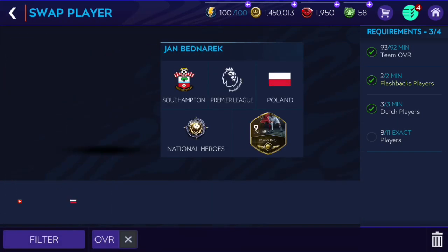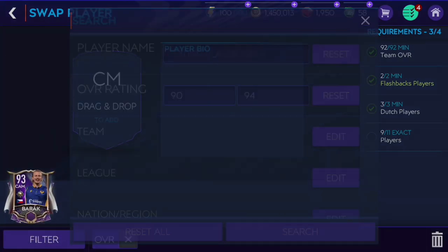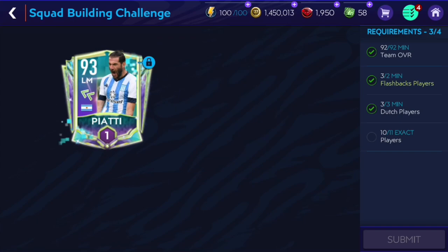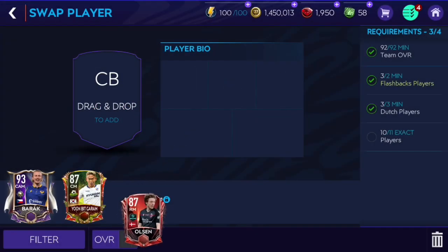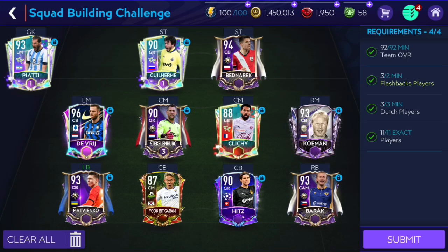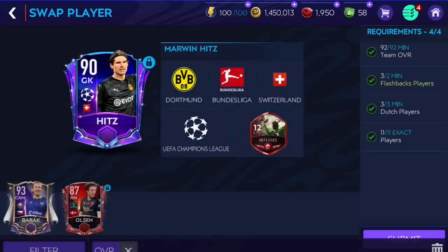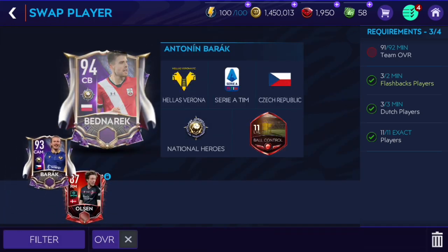94 overall, Benarek at 90 overall, and then just 88 overall should be enough - Cliche. I won't need to use one of them but I will use them, no big problem. Is 87 overall enough? It is enough. I can't go lower though because the other one is from Serie A - I can't go down from that.